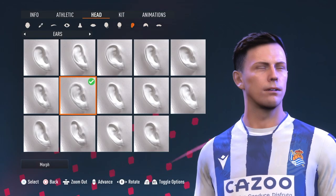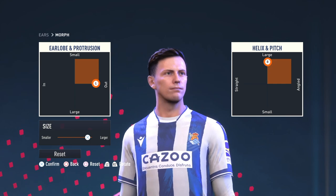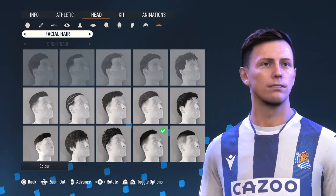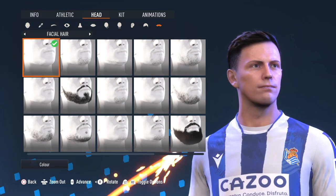For the ears: middle row, second one. Set the morph — those are the details. On this one I did go all the way to the max for larger. Before getting into hair: no facial hair. He does use facial hair every now and then, but in real life it looks lighter, so I just keep it off.